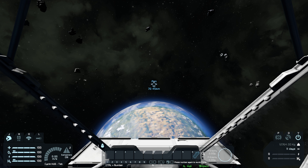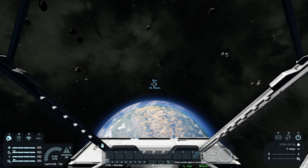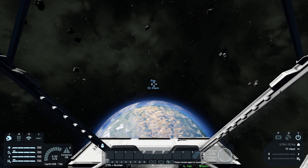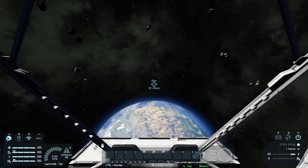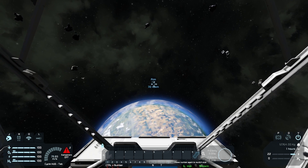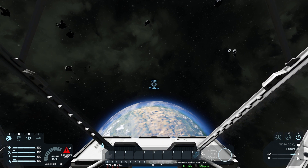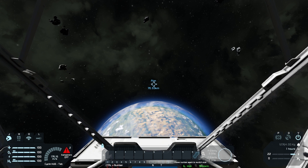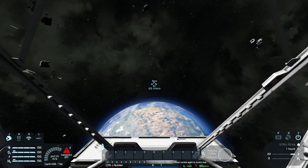We're going to get up to a nice top speed, aim straight for that point, then stop our thrusters — they'll be off for the whole maneuver — so we can see if our speed changes at all. We're going to try and get to around 500 or 600 meters per second before we turn off the thrusters, then just coast. I'm going to turn off dampeners because I don't need them. I'll just keep aiming at this point and keep going until we hit a nice top speed. It doesn't really matter if we hit the point exactly, as long as we're close, because that's somewhere I know is inside Earth's gravity.